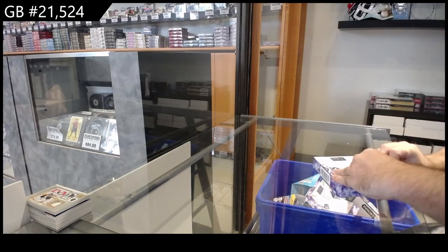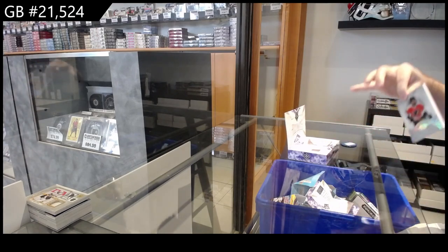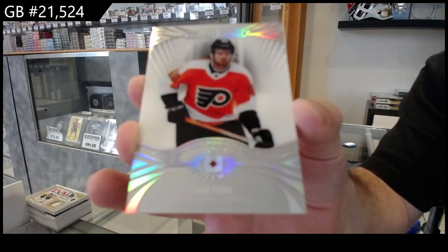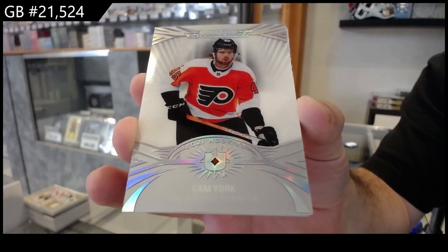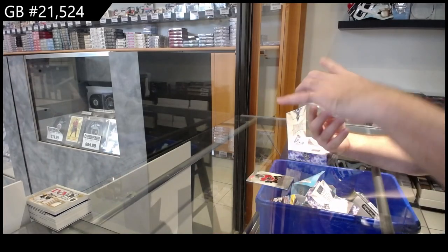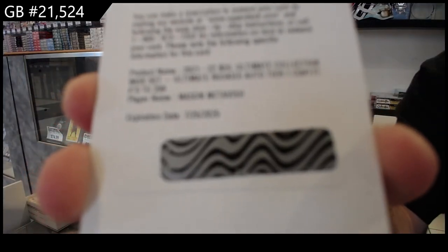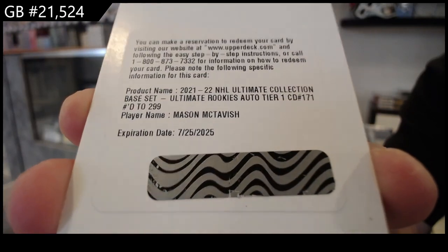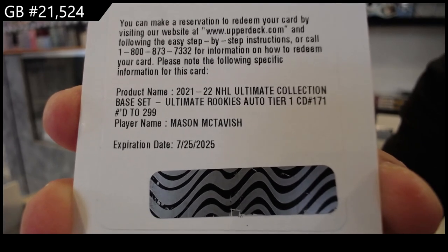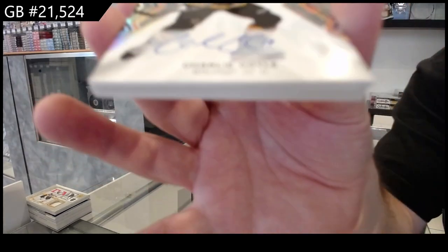All right, box number four. We've got a Cam York for Philadelphia — Introductions. Redemption — boom, that's a good one — a rookie auto to 299 for Anaheim, McTavish. We've got a base auto for Boston of Charlie Coyle.